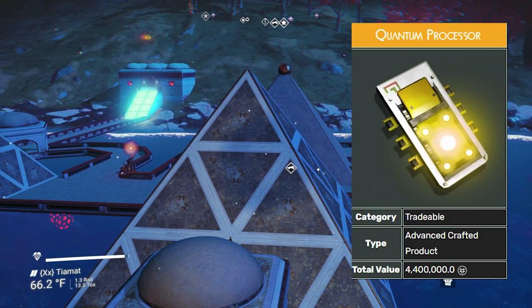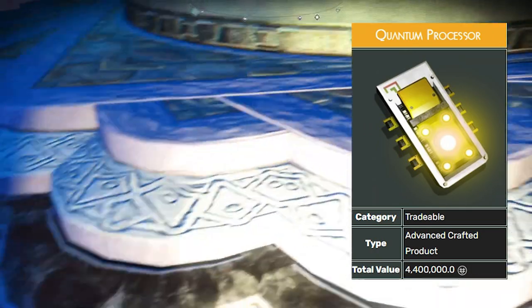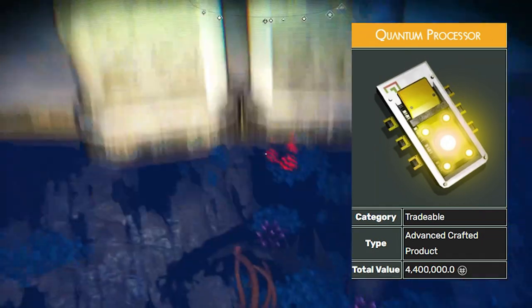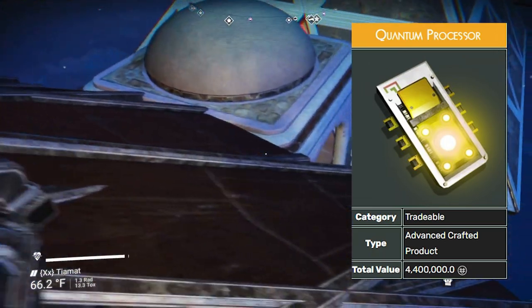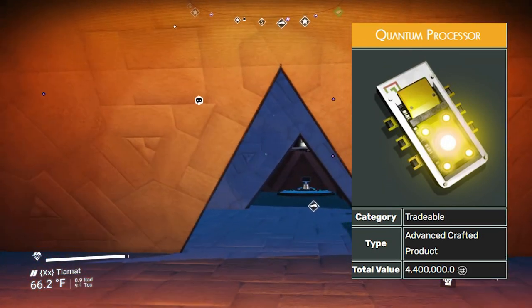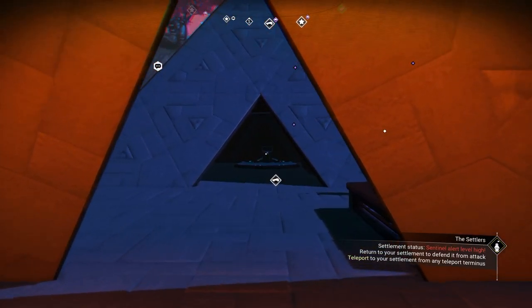If you just get one or two of them, I'd say just sell them straight away. Because if you plan on crafting stasis devices, that's a whole other story and you're going to need a lot of them. But if you just come across them from a mission, sell them — 4.4 million units a piece.